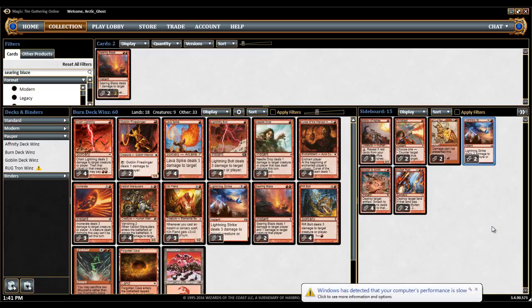This week I'm bringing you Burn. From what I understand, Burn is the cheapest competitive slash established deck in Pauper, I think. It might be Goblins, but I'm pretty sure it's Burn. I could be wrong. Right now, some of the cards like Searing Blaze and Lightning Bolt are a little lower on the costly end because Burn is really nowhere in Modern right now due to Eldrazi. But come next month, when Eldrazi is probably not going to be as big as it is now, Burn might make a comeback. So if you want to pick up some of the cards for this deck, you might want to do that.